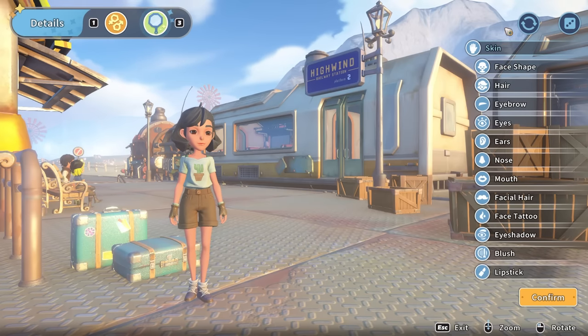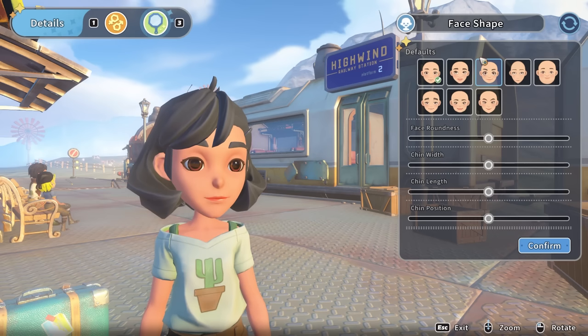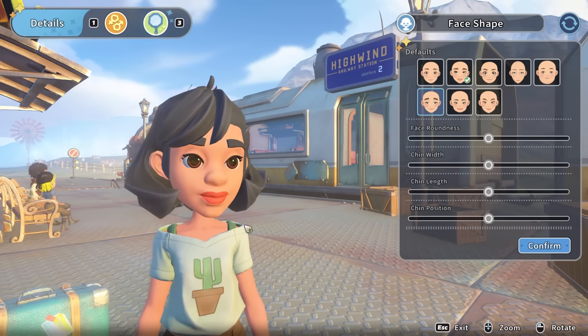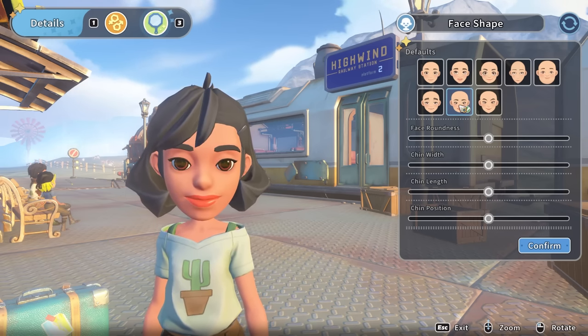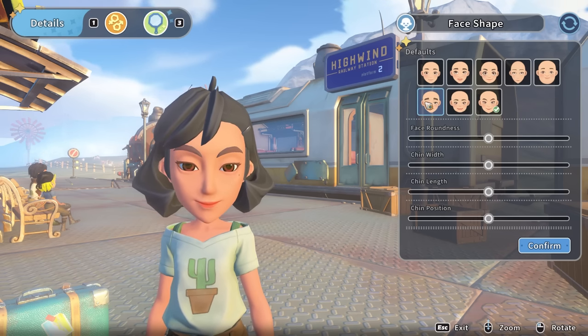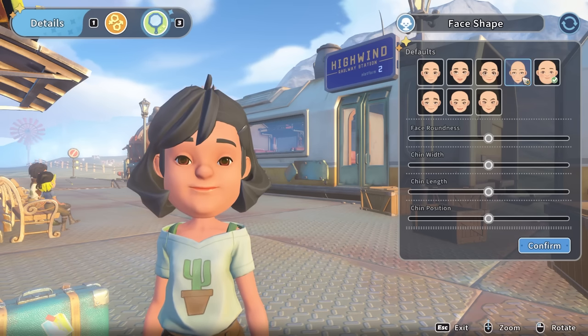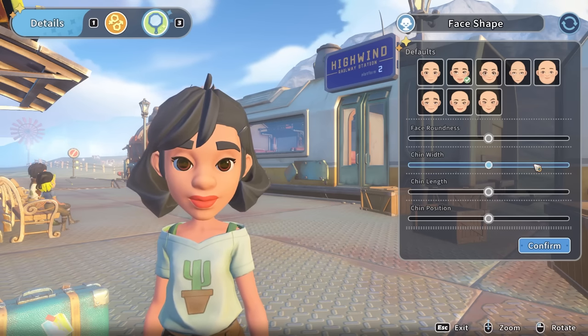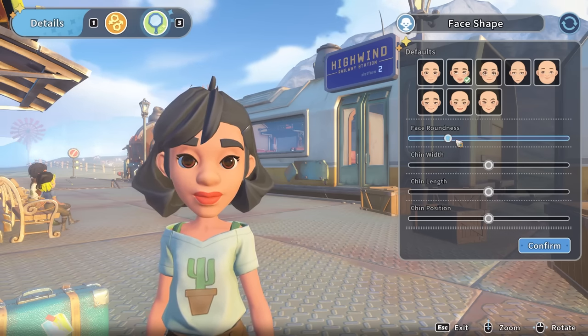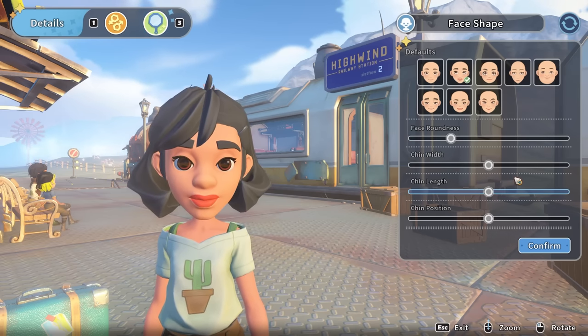So let's have a look — how has the character creator changed since I last did it, which is probably about a year ago? Face shape — I could go a little more... that's very much like my previous character, that's quite nice. That looks a bit gaunt. The eyes are insane on that — that's like a certain person later on's eyes, they're a bit crazy. What can I change about it? I can change the roundness of the face.